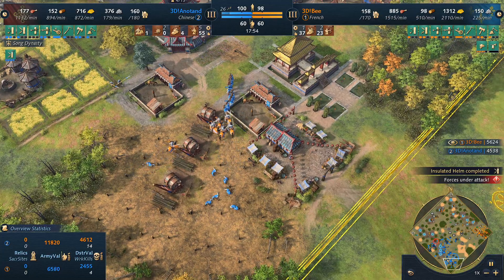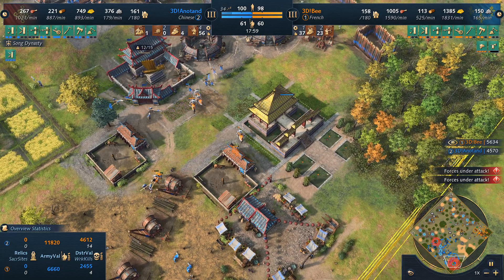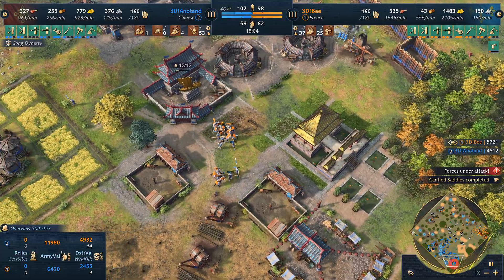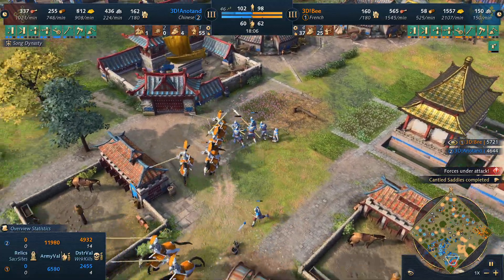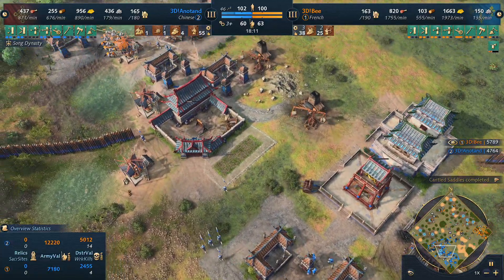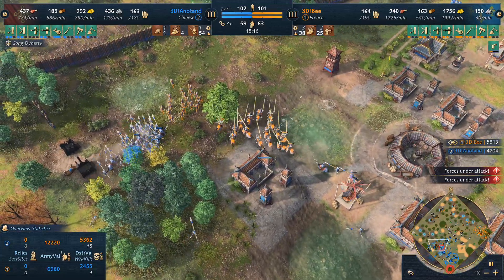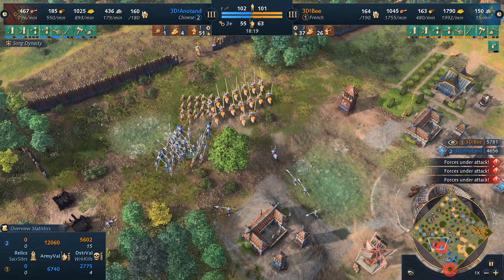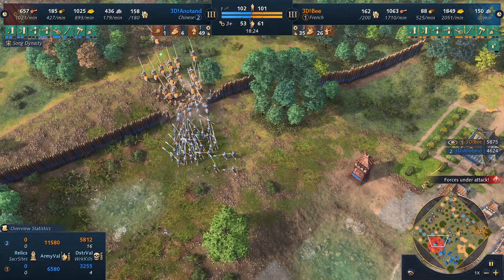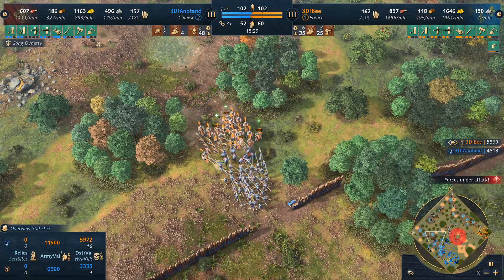That's devastating — he's killed so many villagers on that wood line! 14 villagers have been decimated. 3DB kind of needs to back away now or he'll lose units unnecessarily. Look at the villager count — almost identical. Actually the eco count overall is pretty equal. There are a lot of spearmen — the military numbers look strong for Anatan, but so do 3DB's. 3DB needs his archers to push away the spearmen.